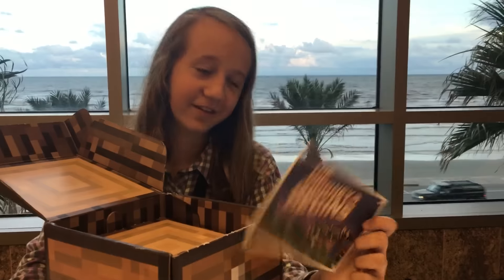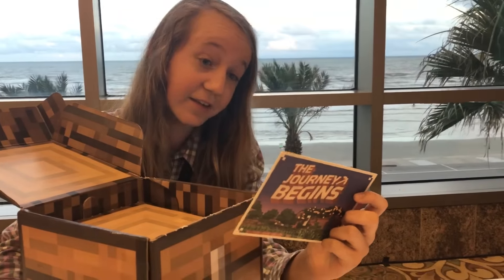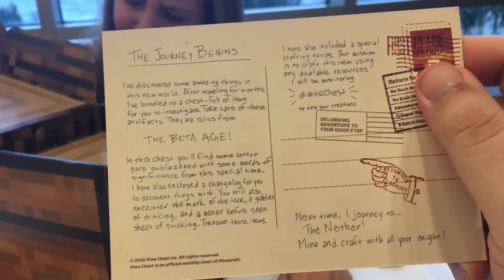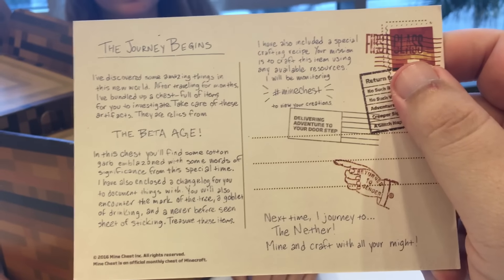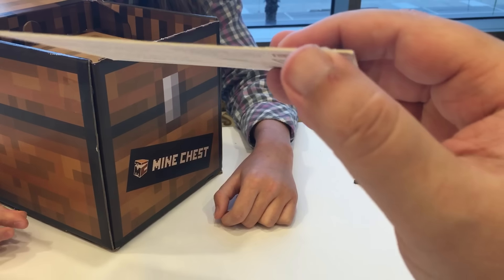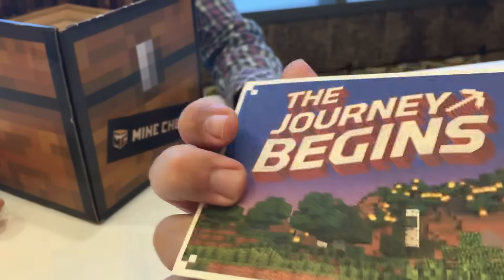It's a postcard — look, it's got writing on the back. It says 'The journey begins, I've discovered... the Beta Age.' So it's basically telling you what's inside the box, but doing it like a postcard, which is really clever because it's an adventure in Minecraft.